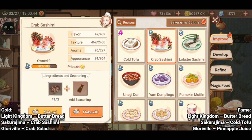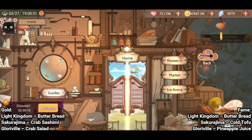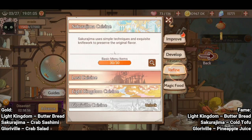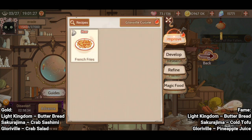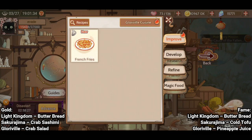I don't have Gloryville but I think I can obtain it now. Let's go to Research. Improve, Develop — not that one. Refine — ah, it's Refine. There it is, click Unlock. So once you max out all 30 menu items of one cuisine, you can actually unlock the next one, whichever one you choose. I'm going to click Gloryville. I didn't really want to unlock it because now I have to create so many different dishes, but it's okay — it's for everyone here. So now we have Gloryville as my single dish there. Let's go back to All.